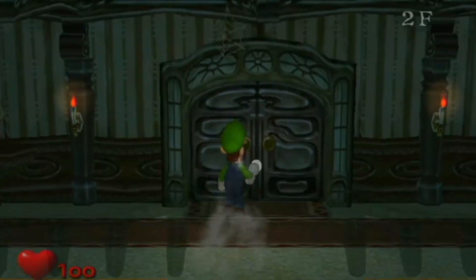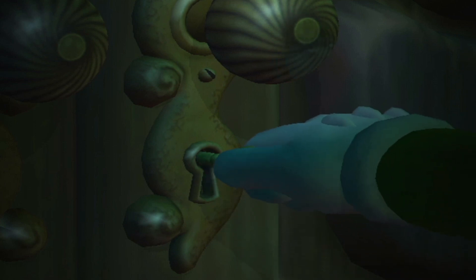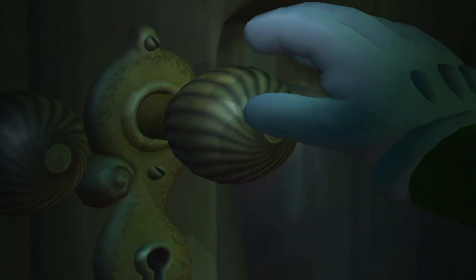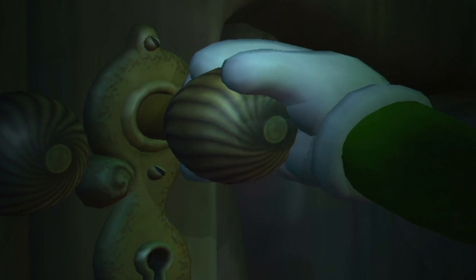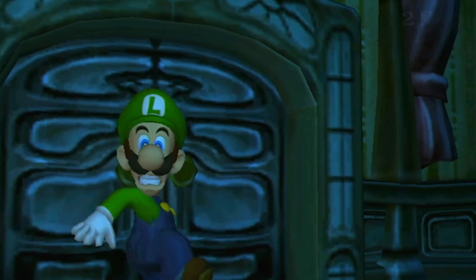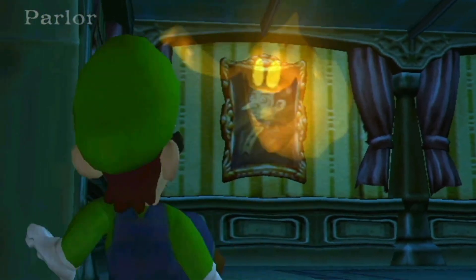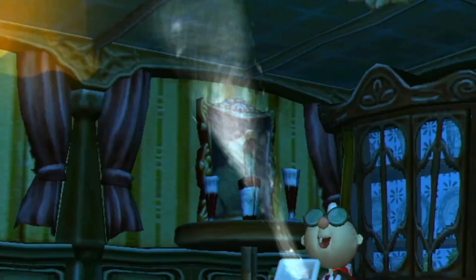Luigi stuck the key in there — brave — but he's scared to turn the door handle. You can do it, go on in. Alright, so we're in. What's with your flashlight, Luigi? This is the corner — uh oh. You're a Super Mario brother — it's a ghost!